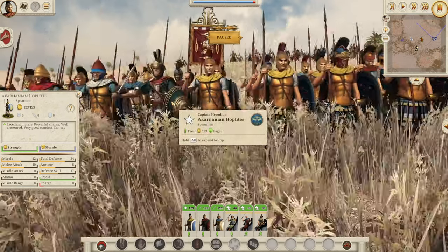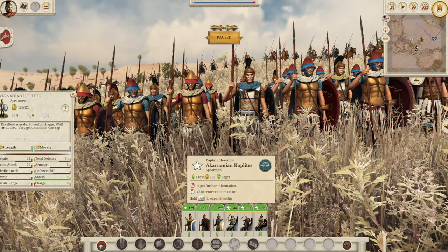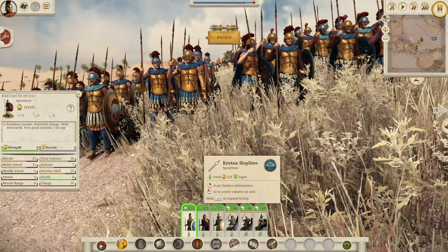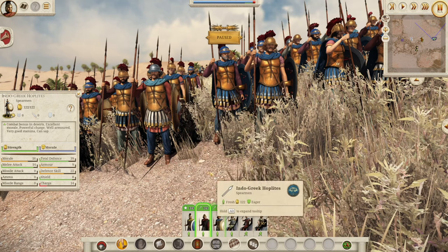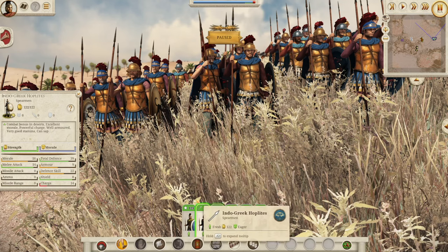So let's compare them to the Cretan hoplites, which come in at the standard tier. If we select these and hover over them, you can see instantly: four more defense, three more morale, and one more attack for the Cretan hoplites. So instantly you can see that standard tier coming in at a better hoplite level. Then let's move on to the professional tier — the Indo-Greek hoplites. And you can see instantly: one more morale, three more attack, and one more defense. It's just incremental changes, and it's not exact each time — they're just generally better at the next tier.